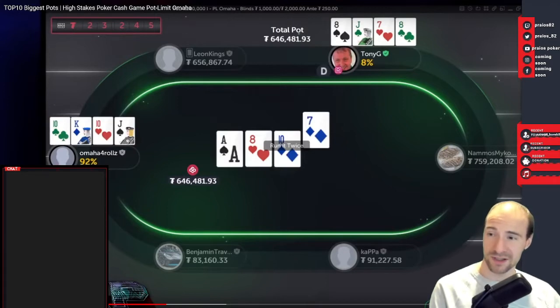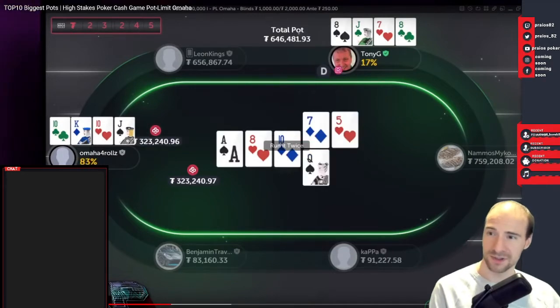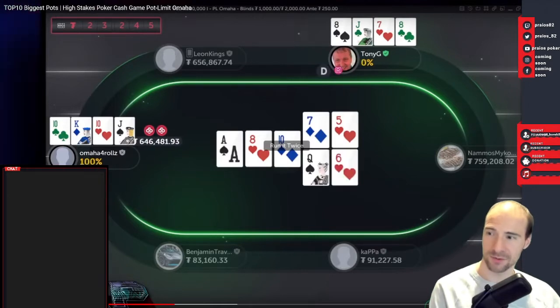Pretty sure that's a mistake — seems like the money is going in on the flop. Omaha 4-rolls is having the best of it at 82%, a huge favorite. In PLO you often have smaller all-ins with smaller favorites, so this is a huge mistake from Tony both preflop and on the flop. Let's see if he can get lucky. Both pots go to Omaha 4-rolls.